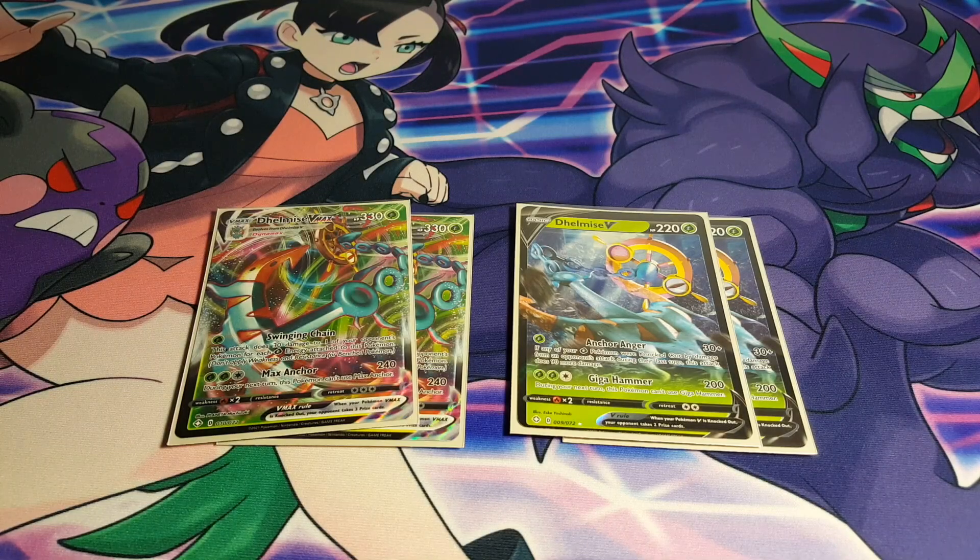Starting off, we have our Delmais VMAX and our Delmais V. I'm only playing two copies of each because that's all you really need. This is a whopping 330 HP Pokemon — what kind of Pokemon out there is really going to knock this out? They're going to have a hard time. Just get them out on the board as quick as possible; we play plenty of cards that can search it out anyway. The attack requires three energy — two grass and one colorless — and we'll get to how we attach that quickly in a sec. This is the ratio I'm going with; there's no need to add more copies.